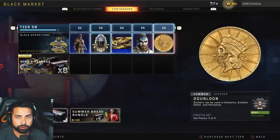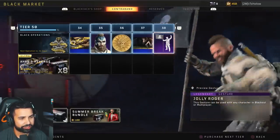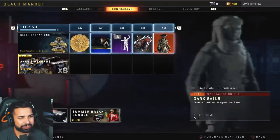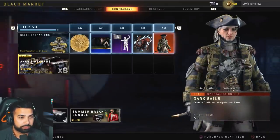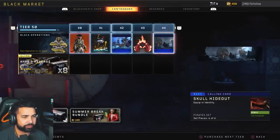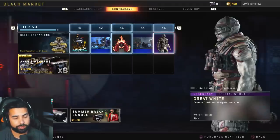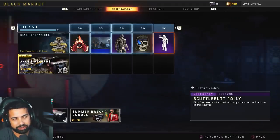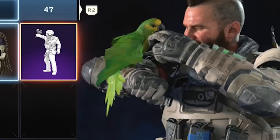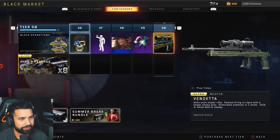Why are there so many stickers? Makes no sense. Gesture 'the Raleigh,' the jolly roger — so stupid. Octopus sticker, the dark sail specialist outfit for Zero — that one actually looks really nice. Crack and attack sticker, lobster skull, hideout, great white. I'm only interested in the gestures and the outfits, even though you can't even see them — it's more appealing than having a sticker or calling card.